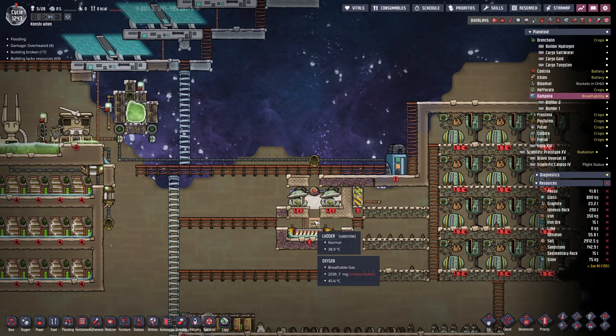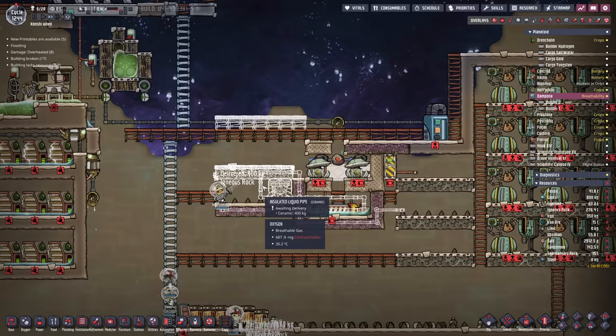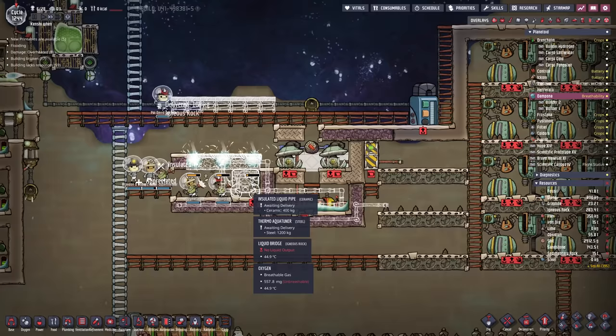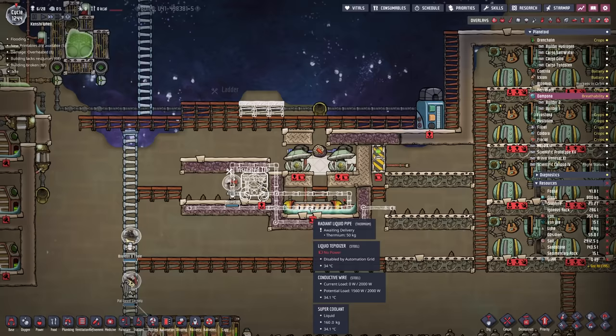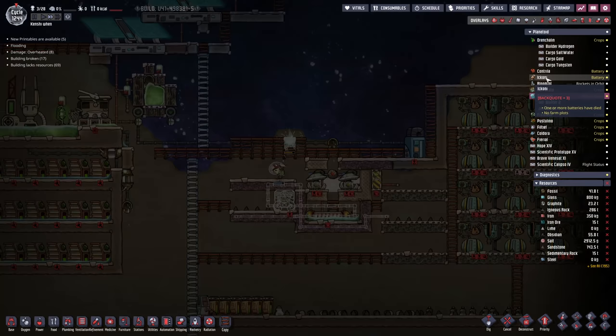This is going to be a steam turbine section, and we're going to use this to boil all the polluted water from our natural gas generators. At the same time, we're going to dump all the extra chill being created into this tepidiser so it can be destroyed. That way we should be able to boil all our water clean instead of using any sand. This is going to be a bristle blossoms only base. I have this idea — why don't we make all the bases run on different food just to make things a little bit more interesting?